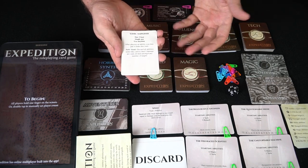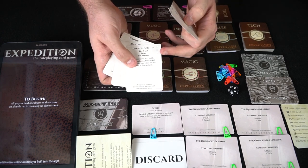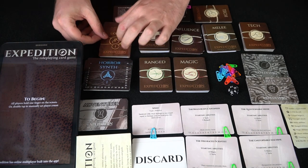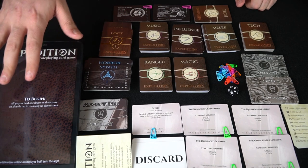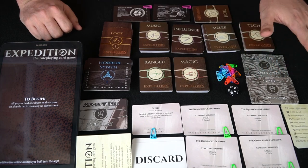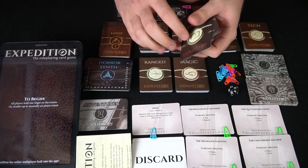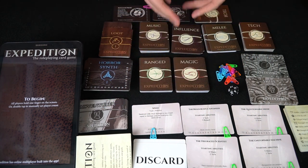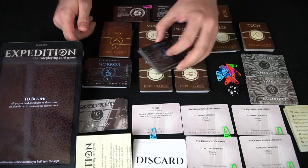These loot cards function similar to skills but are mainly one-time uses, or they'll have a timed use — the app tells you when you'll get them based on their tier. The app has also been updated to work with the future expansion. The rest of the stuff includes reference cards for damage, helper cards, discard cards, additional adventurers, and other skills covering magic, range, music, influence, melee, additional loot cards, and a boatload more monsters.